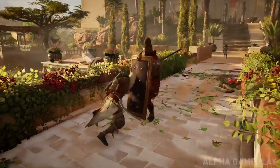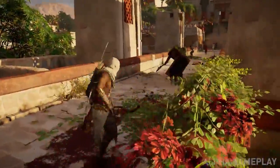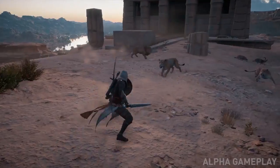From there, we really go deep on what weapons the enemies have and how they behave based on their weapon loadout — from heavy weapons to fast weapons to shields. All of this has a huge impact on the fight and the way you as a player are meant to read the fight and react to it.